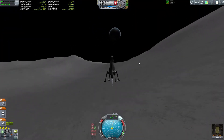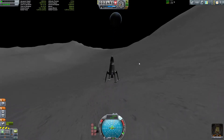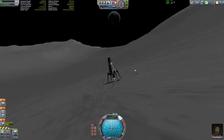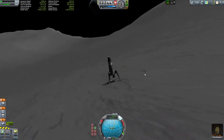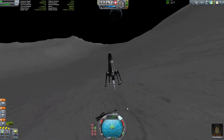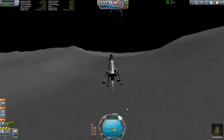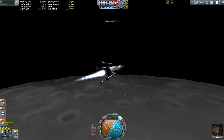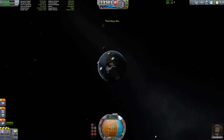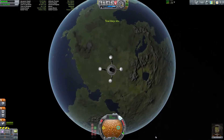Oh wow, that is actually a really pretty shot with Kerbin in the background — a nice shot as we come in for a touchdown. So again I'm looking forward to 1.0, hopefully you guys are too — that's kind of why I'm doing these mod overview videos. I know mods are getting updated, and some will probably be left behind for 1.0. It'll be interesting to see what happens with FAR and NEAR — will they be necessary, or will they become a thing of the past? Just a lot of little things it seems like they're doing, which I think will make a big difference.